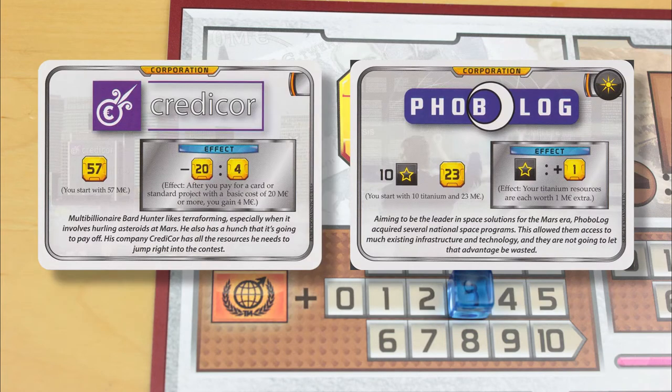You'll start the game with a choice of 2 corporation cards, which get you your starting resources and income, and some sort of special power.